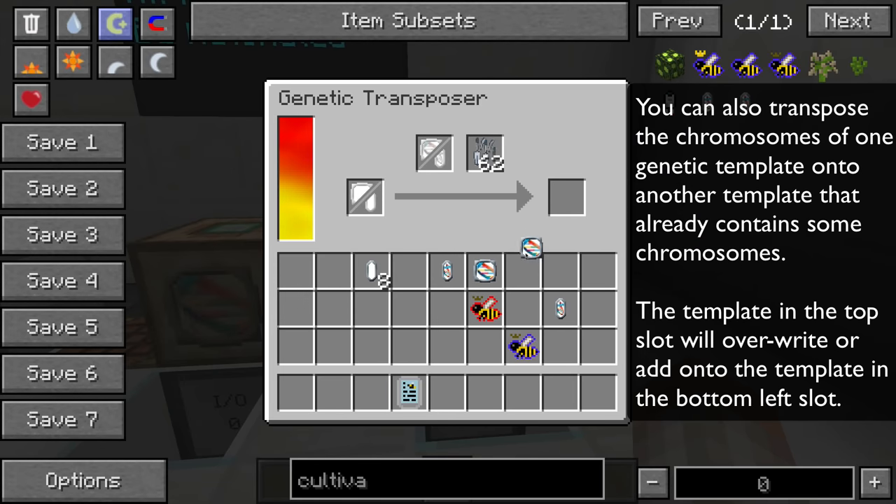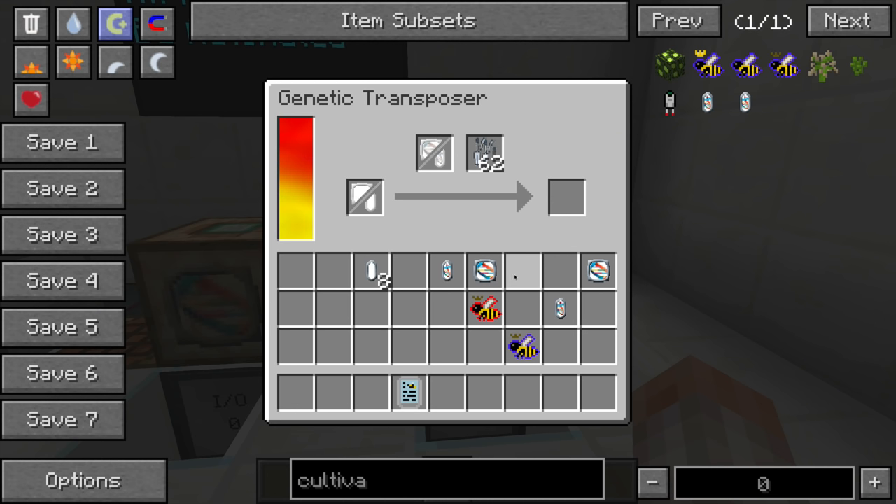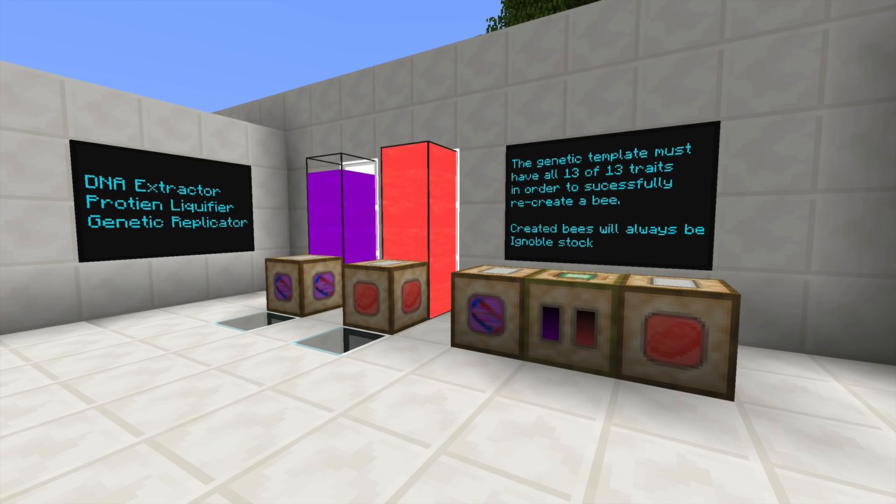The goal is to get all the best traits on a bee except for the species, making a master template that you can basically inoculate all your bees with — giving every bee all the best traits except the species. That way when you breed them together, they will have epic results. If you're feeling a little lost right now, don't worry — I'm going to wrap this all up in a practical session at the end.